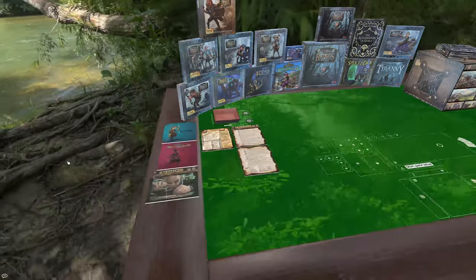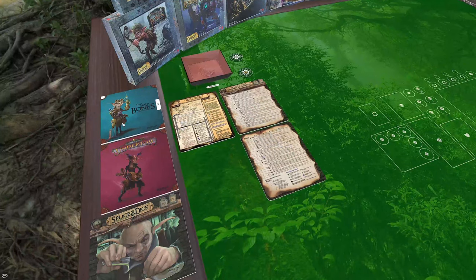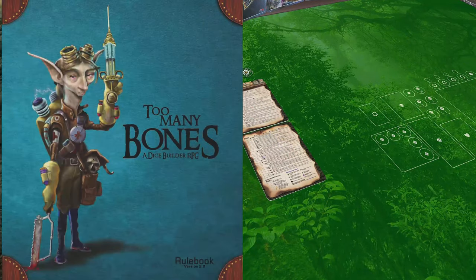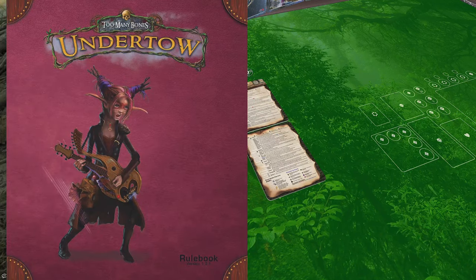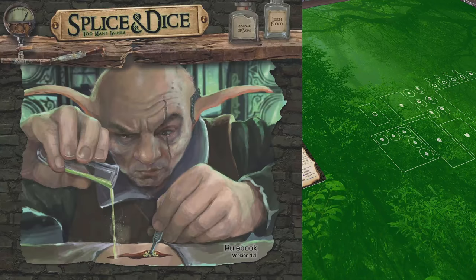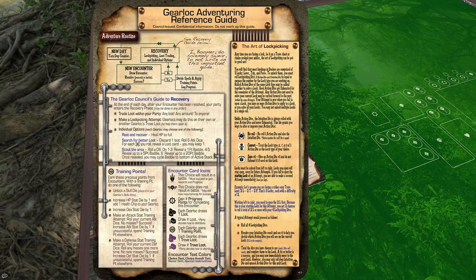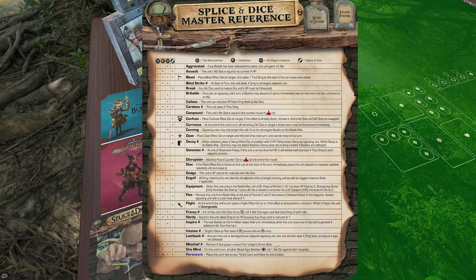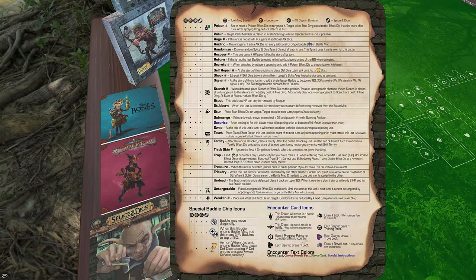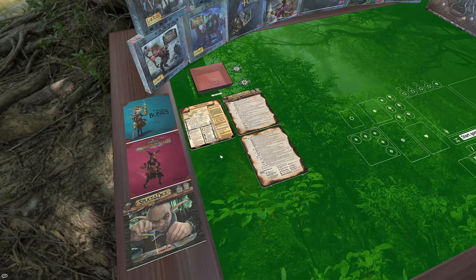Up here in the left-hand corner are the manuals for Too Many Bones, Too Many Bones Undertow, and Too Many Bones Splice and Dice. If you hold the Control or Command button and mouse over, you can see these things zoomed in on your screen, or you can click on the upper left-hand corner of those PDFs and pin them to your screen. Here are also some references that are extremely useful and necessary while you play the game.